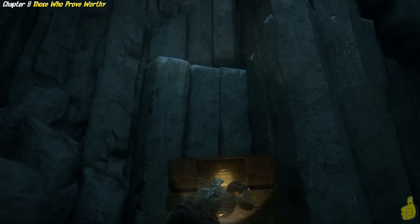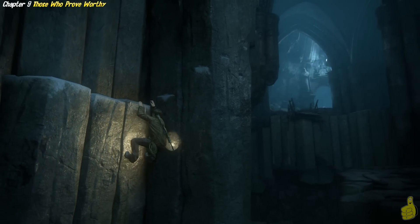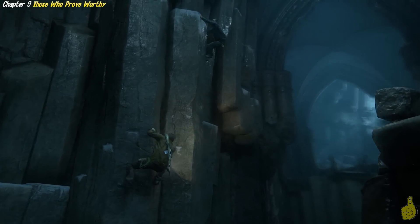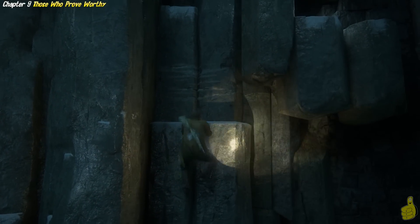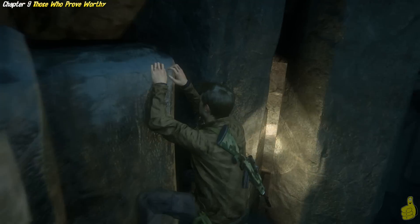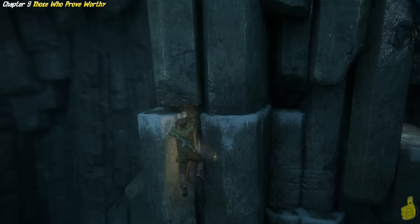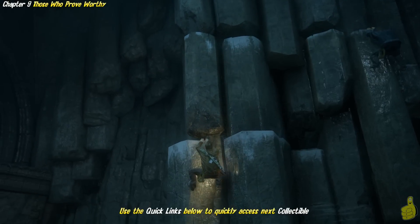Luckily for us, there is a little cliff's edge over here on the left-hand side. So we'll go ahead and jump up there and make our way around. Now, I'll be honest — here in a minute, we make our way all the way up and around up to that bridge that's broken on the right side of your screen there. And I made a huge mistake and jumped down, and I had to do all of this section again. So I had to move that crate over, climb up and over, and do all this. And I did edit it out — I didn't want to make you guys watch it. But I'll notate that when we get there.